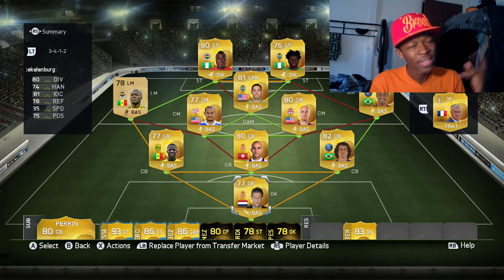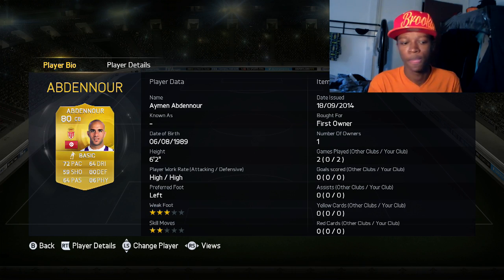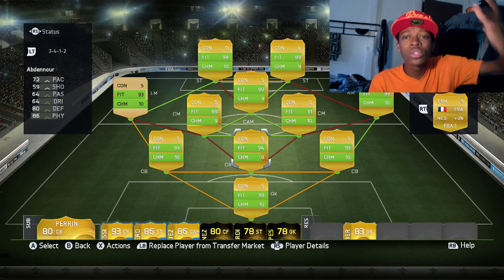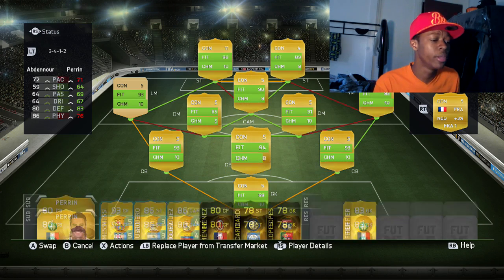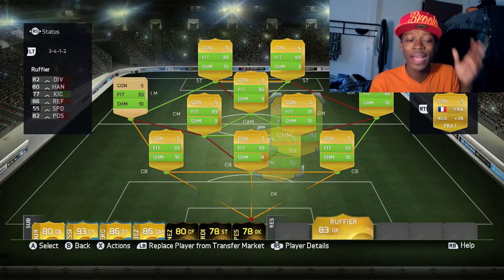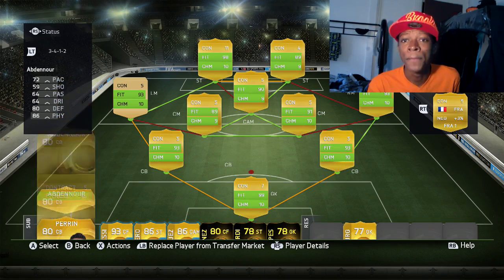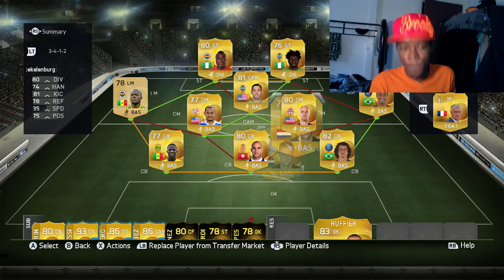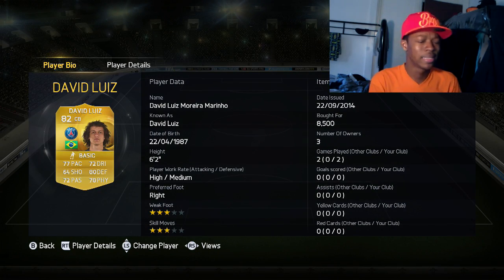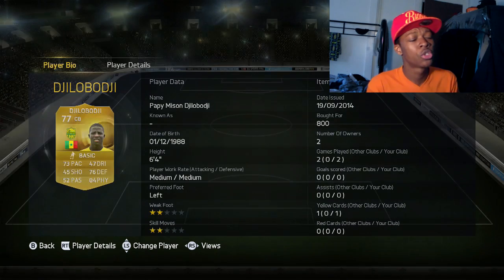This is the team, ladies and gentlemen. There's a little problem — first of all, this guy Abdul Noo: 92 strength, 72 pace, he's a god, but he doesn't have full chemistry — he has eight chemistry. If you don't want him, you can swap him out and change the goalkeeper to get your 10 chemistry. But Abdul Noo is too good even on eight chemistry, he's a beast. My goalkeeper is Echelon Borg. The second defender is David Luiz — I don't need to introduce this guy, he's the sweatiest defender.